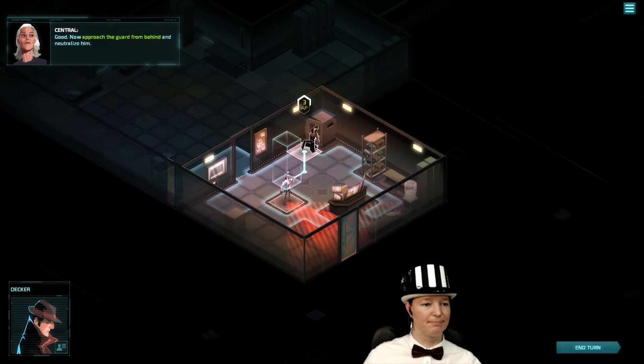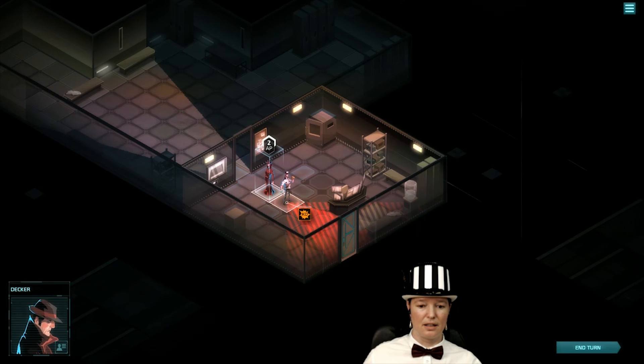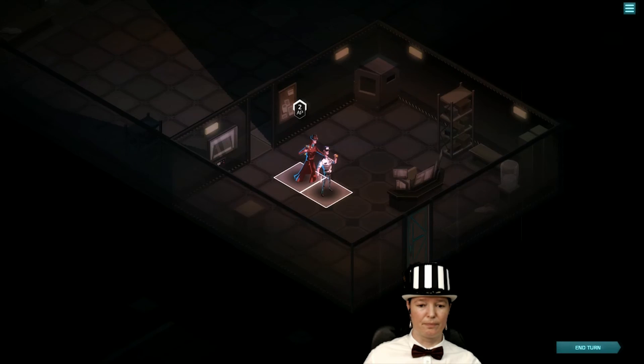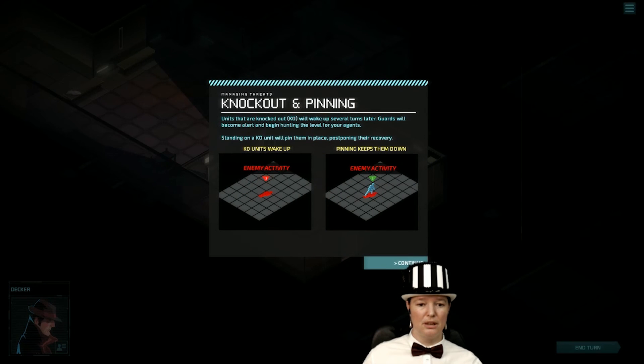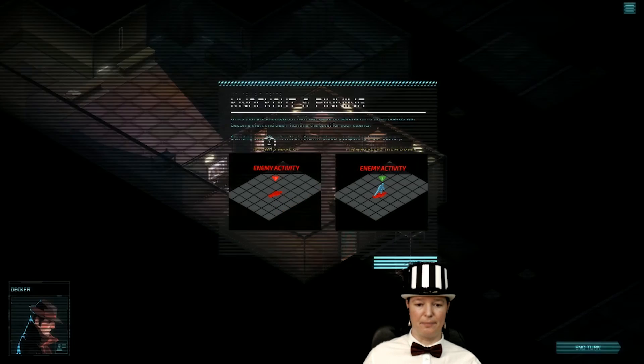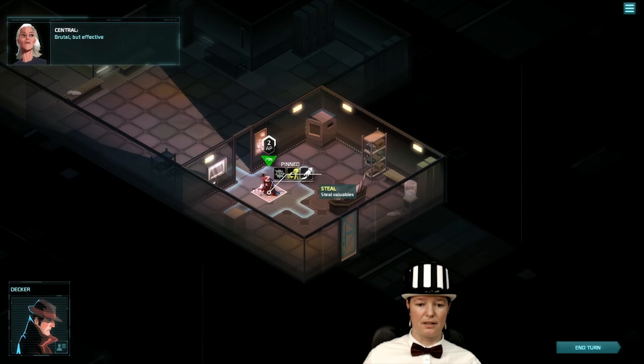Now approach the guard from behind and neutralize him. I'm going to neutralize him. K.O. Knockout and pinning: units that are knocked out will wake up several turns later. Guards will become alert and begin hunting the level for your agents. Standing on a K.O. unit will pin them in place, postponing their recovery. Can I pin? Brutal but effective.